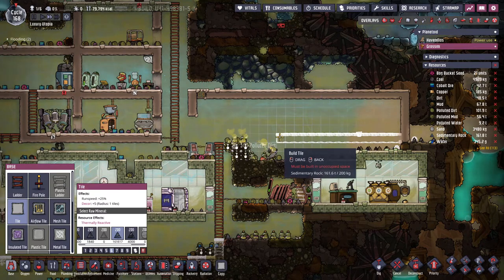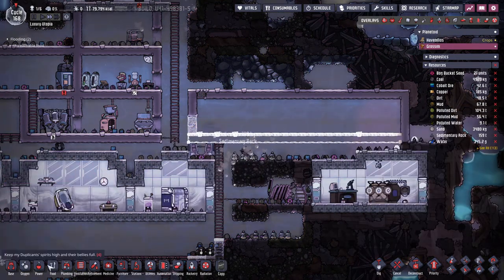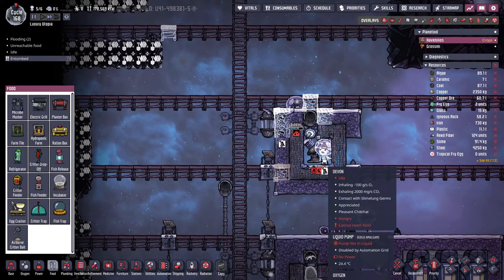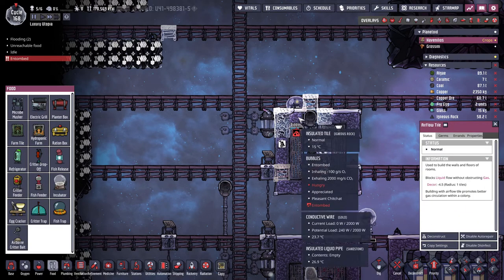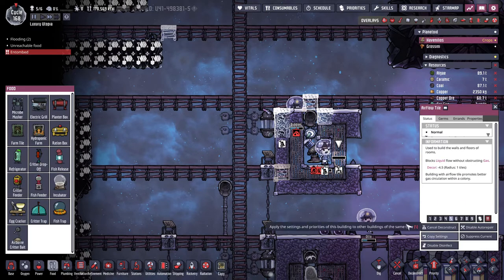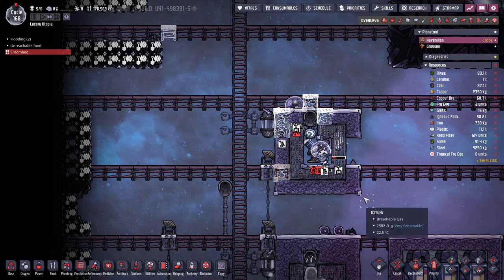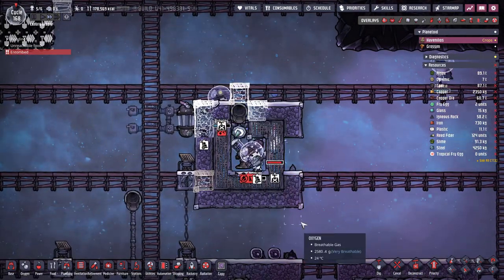Those are all ready and we can set up a door here. Wait — who's entombed? Devon is locked in here and Bubbles is entombed. I have no idea what you guys are doing. How did you get in there, Bubbles? We need to rescue Bubbles right now — what the heck, how did that happen?